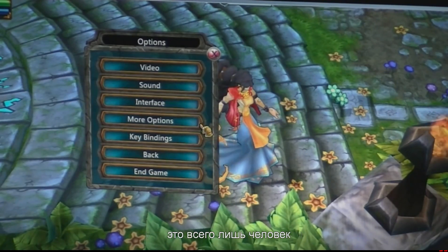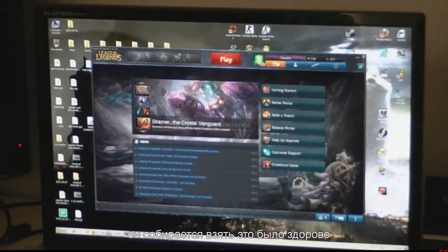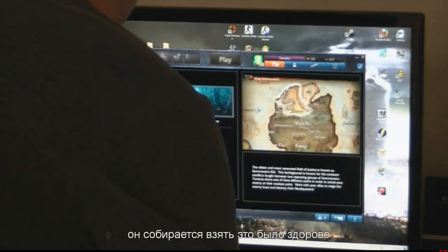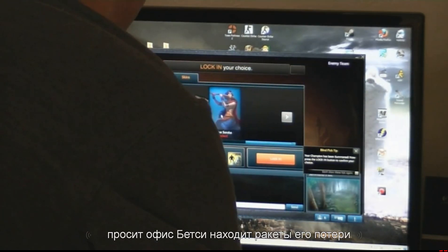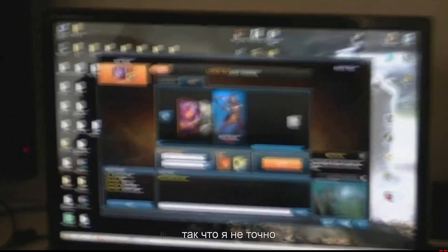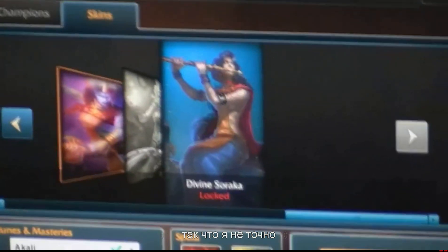All right, so I'm going to end the game — just so you don't think I'm doing Photoshop magic or cuts. Damn it, did I get that on the screen? We're going to go back to Soraka, go to skin. You can clearly see that the Divine Soraka skin is locked, so I'm not bullshitting you. See it? Divine Soraka locked. You can clearly see it's me, Jammku.